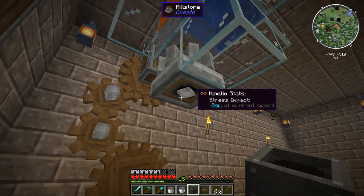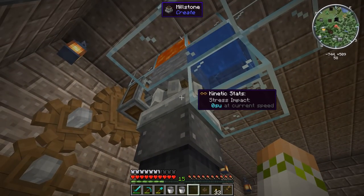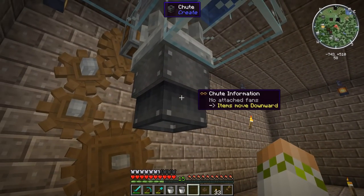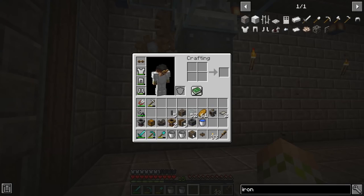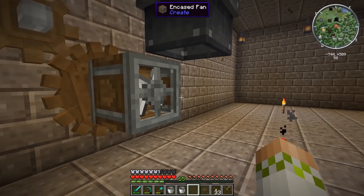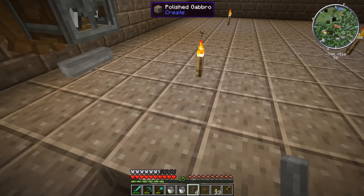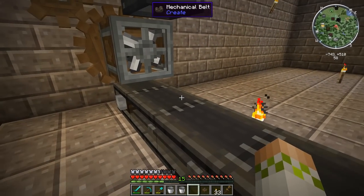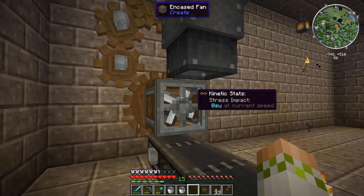Now that we have the cobble turning into gravel in the millstone, we put a chute right out the bottom. Because we're doing this, we'll have to get the rotational power to the millstone using a regular cog wheel on one of the sides. Having the chute come down the bottom will drop the gravel out the base whenever it's done. This is where we need to wash it, so we get our encased fan and put it on this large cog wheel. It'll be blowing water across the gravel. We put down shafts right below — five long — and then put a belt right across. This is where our gravel is going to land.